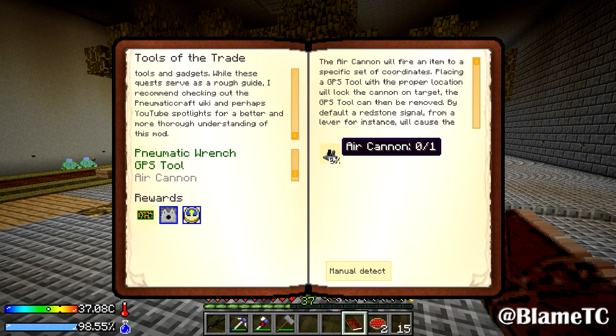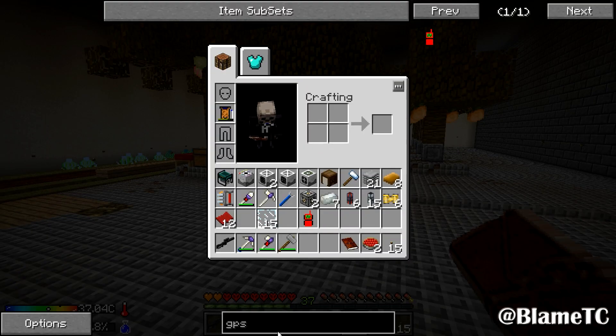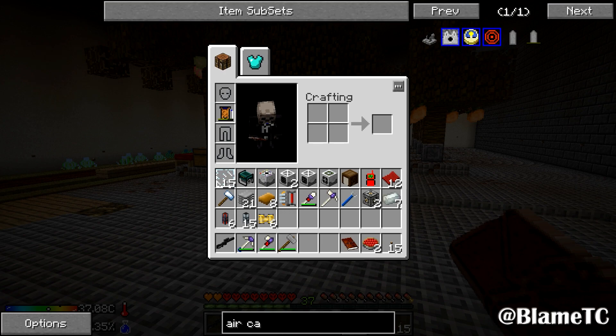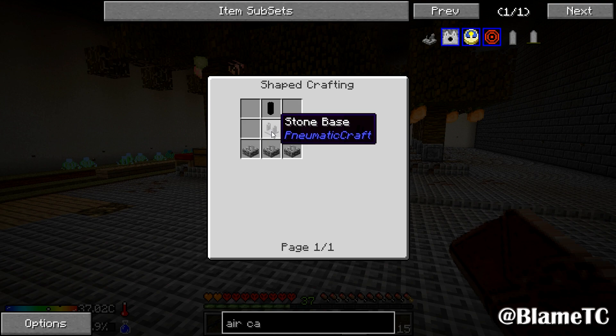The air cannon will fire an item to a specific set of coordinates — oh come on, there's another thing I have to make. Air cannon — how do we make this thing? Air cannon requires a cannon barrel, a stone base, and a pressure tool.